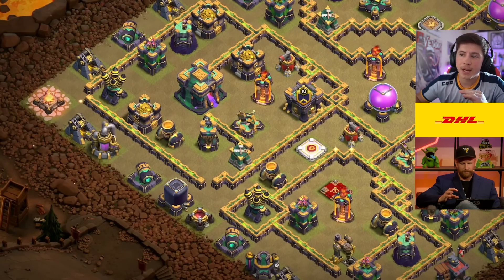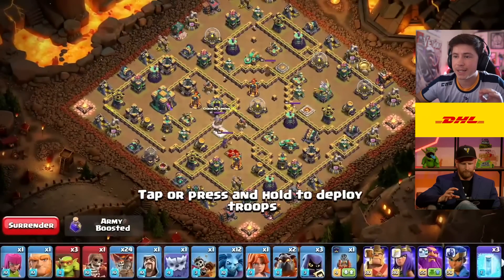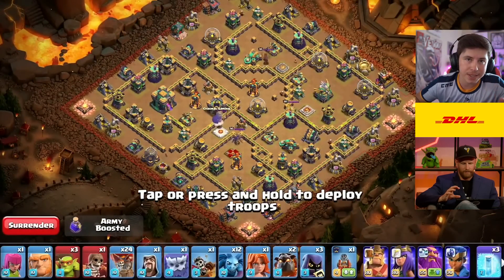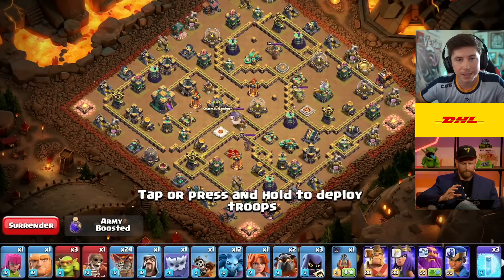We're going to be able to utilize an Earthquake, a Rage spell, a Skelly spell, a Bat spell, and a bunch of Invisibility spells in order to take those down nice and early, and then be able to set up a Flameflinger for the Town Hall into a Hero Dive into a Lalo.